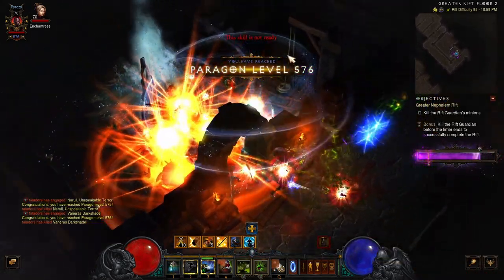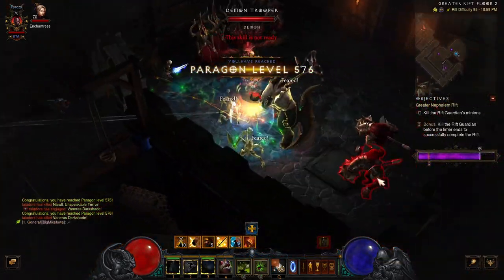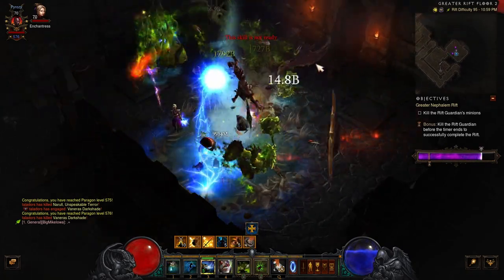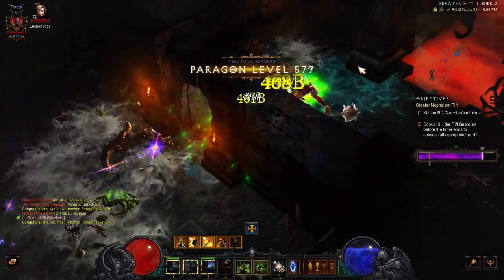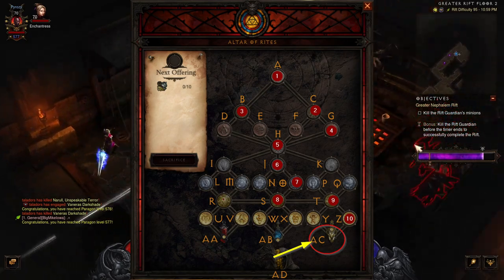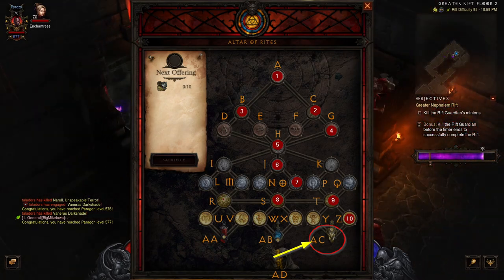To sum it up: if you are casual, use it — no questions asked. If you are hardcore, it's not a huge setback and won't prevent you from doing any Greater Rift or other challenging content, especially since you can get the potions that give a Pylon or Shrine effect before the Rift Cache prevents you from going any further.